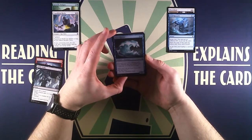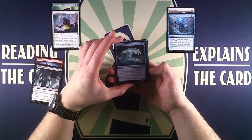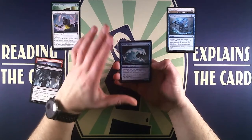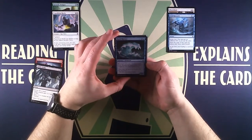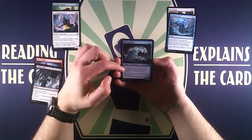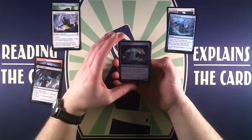Then we have Kazandu Stomper, a 6/5 beast with trample. When it enters the battlefield, return up to two lands you control to the owner's hand. This is a great card — obviously a 6/5 is a very good creature since we can swing and kill our opponent with one attack, and trample is kind of an evasion. So yeah, very good creature.